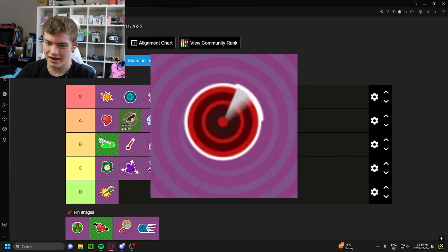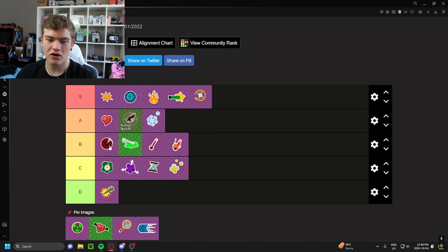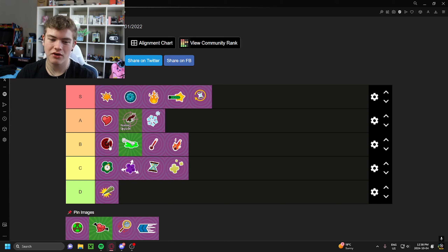What does this upgrade even do again? Does it make the sonar shots on Scuba Soldier's gun — does it make the radius larger? If so, I'm going to put it at the top of B tier. The sonar on Scuba Soldier is pretty cool, but spotting icons already exist, so it's not the most useful thing in the world. And it's niched to literally one character. So I'm just going to leave it at solid B tier.